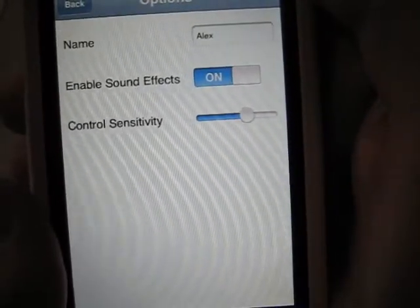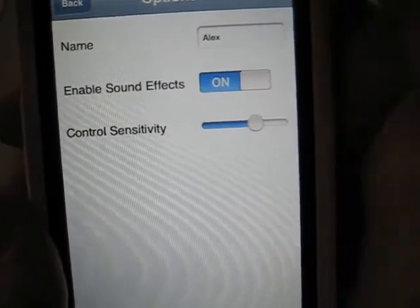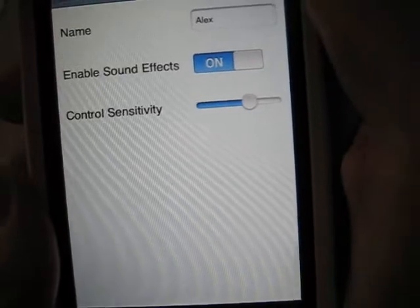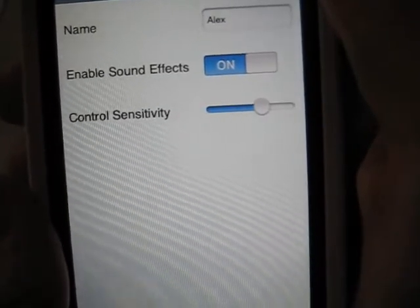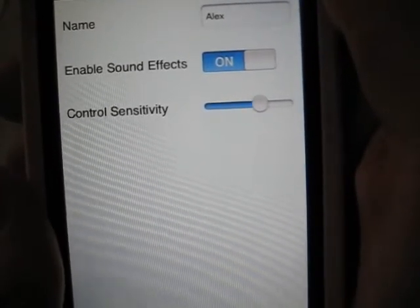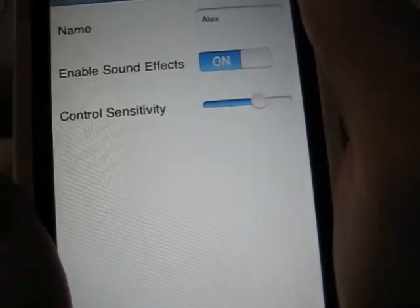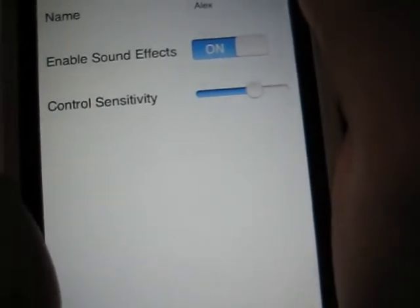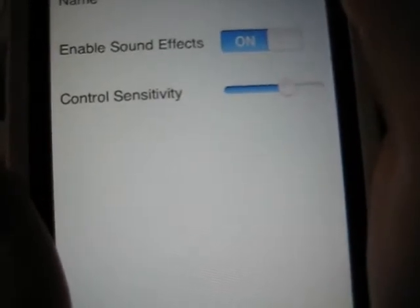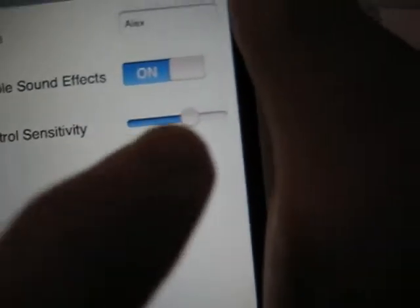The settings tab lets us set our name, which is used for the high scores, turn the sound effects on or off, and set the control sensitivity. The lower the sensitivity, the slower your ship will go back or forth — meaning to the left or to the right — so the iPod does not sense very slight motions. If you turn it very slightly, it will not sense that. If you set the sensitivity to a higher amount, the ship will move back and forth much faster, meaning the iPod senses the slightest of movements. I keep mine just over halfway.